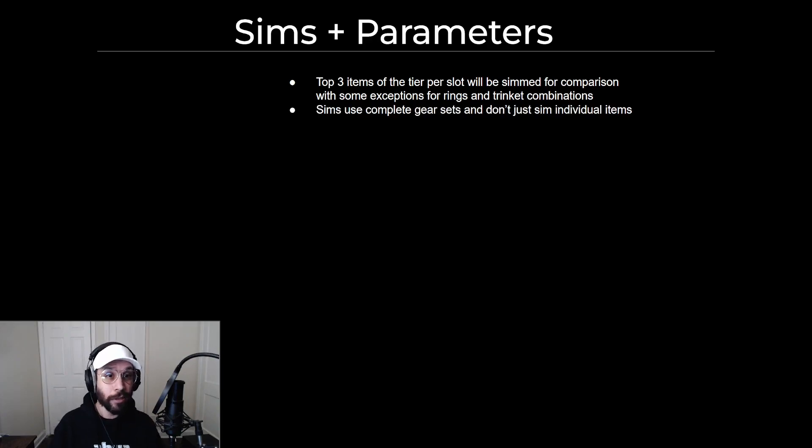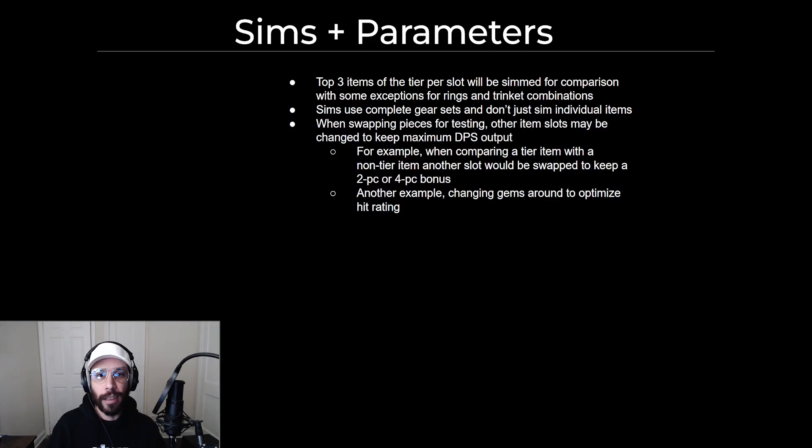They will use complete gear sets — not just individual items, but entire gear sets, so you can see a realistic version of what it may look like, as opposed to just the strength of one individual item, so you can tell maybe if you need more hit or not. When swapping pieces for testing, other item slots may be changed to keep maximum DPS output. For example in tier 5, if an item is changed out and you still need to keep a two-piece, it will be assumed you're able to keep the two-piece when changing out one slot. This also includes changing gems for hit rating — if changing out one piece drops you below hit cap, another gem replaced at another slot can raise your DPS. That's a more realistic version, as opposed to just totally dropping hit cap and losing all your maximum DPS.